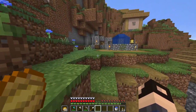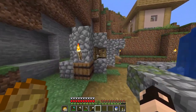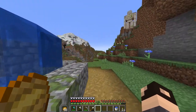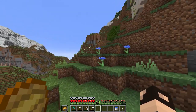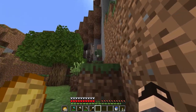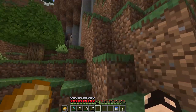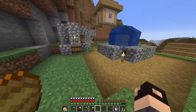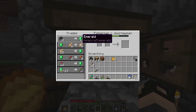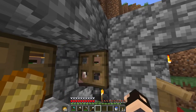Our villagers are just over here. Unfortunately this is all the villagers we have in this village aside from this other guy — but he's a nitwit so he can't get a trade. We're just left with these three guys. I have a coal trade here to get emeralds, and over here I have my brick trade which I haven't used much yet.